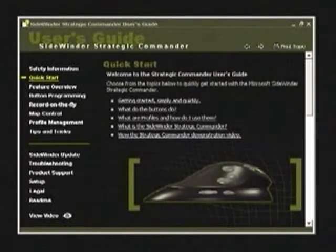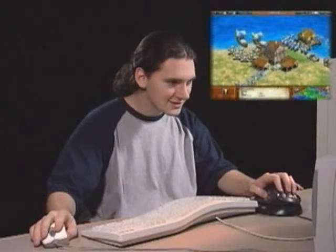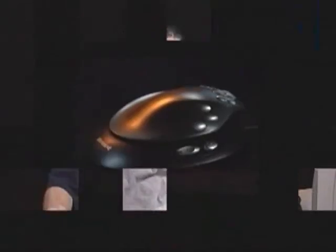accessible either from the help menu or by clicking on the user's guide link in the bottom corner of the software. You now have all the knowledge you'll need to make the Strategic Commander your secret weapon — use its power to crush your opponents and achieve flawless victory over all your challengers.